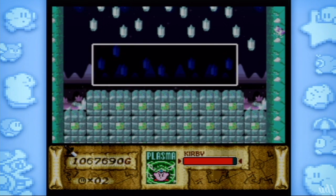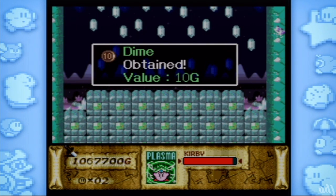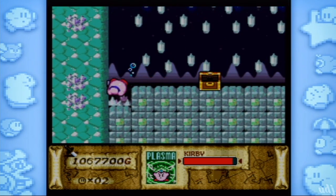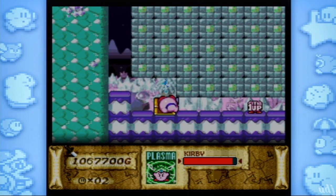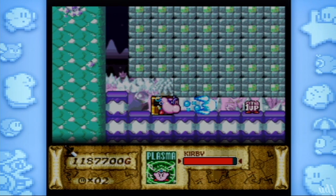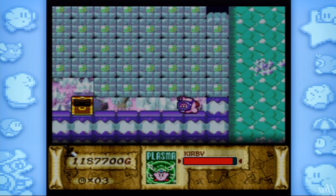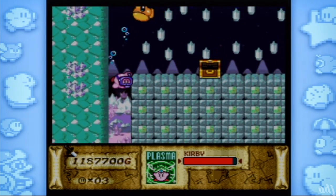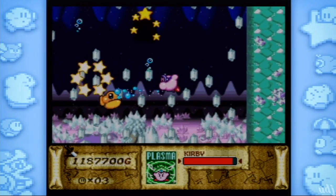We got a little bit of time so we can do some exploring here. I think there's a chest right here — it's a dime. What if that was the one treasure worth the nine you needed for all nines? But nope, we got glass slippers instead. Glass slippers — 120, like 12 o'clock midnight: Cinderella.